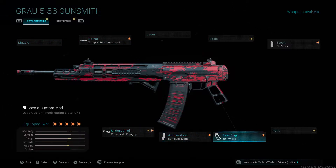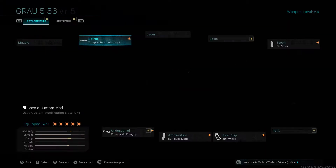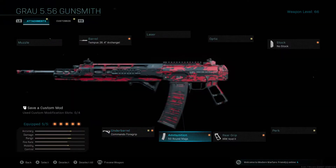This class is really a work in progress — I haven't really perfected it per se. I'm pretty happy with what I have here, but it is subject to change. If you want to come back in a couple days or a week, I might have changed it in the description. For now, this is the class: Tempest barrel with Commando foregrip, 50 round mags, XRK Void 2 rear grip, and no stock.